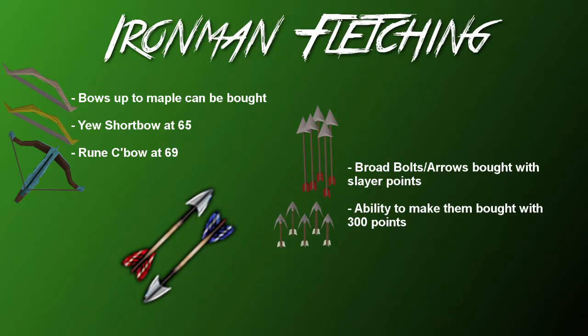For ranged gear, Fletching is really worth levelling up. The first few levels will feel redundant and boring, but at level 65 you can make a Magic Shortbow, and more importantly at level 69 you can make the Rune Crossbow and the off-hand variant. The Rune Crossbow is such a strong mid-level ranged weapon you will be using it for a long time. If you're into Slayer, you can also buy Broad Arrows and Bolts from your Slayer Master for 35 Slayer points for about 100 of each, or get the ability to make them yourself for 300 points — highly recommended, as they deal much more damage than their Rune counterparts despite being tier 50.